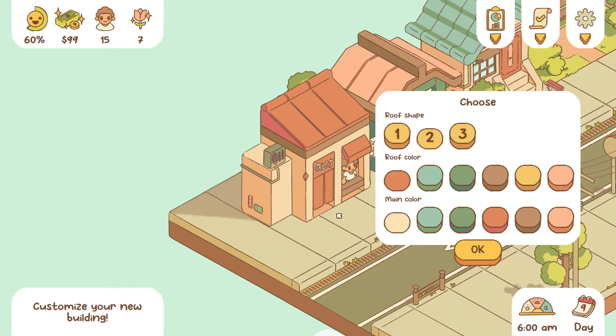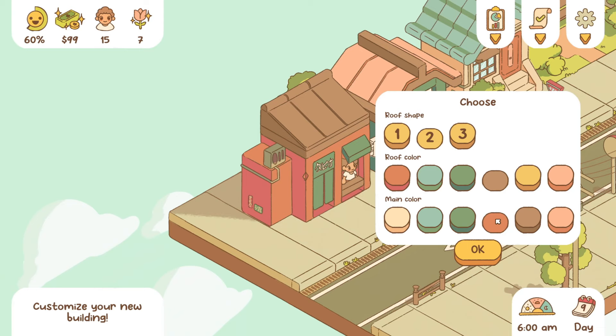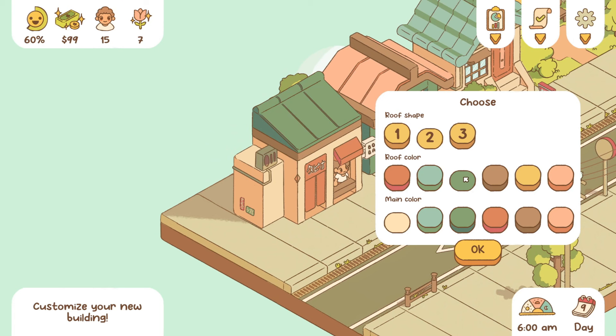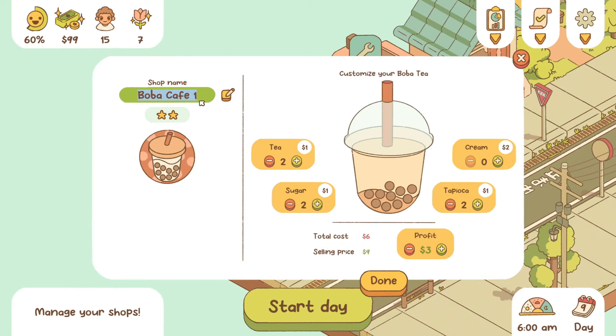Let's get a cute little boba shop — it's gonna be so cute. I'm going to do a dark green roof. Boba Cafe — Rocky's Boba. We have two of each: let's do two creams, two sugars, three teas, three cream, three tapioca, three sugars. Let's just do three of each and do a $3 profit — we'll see how it does. Let's start our day.